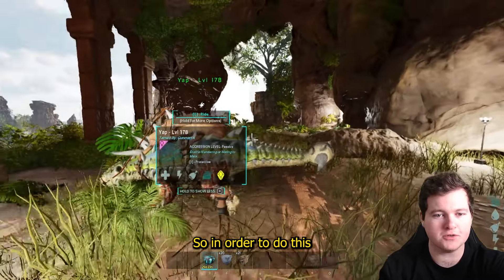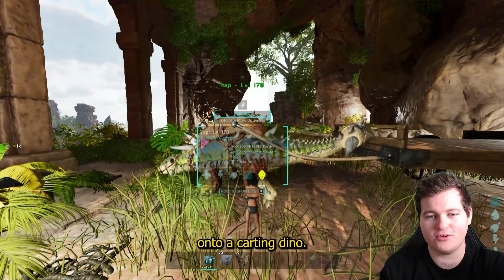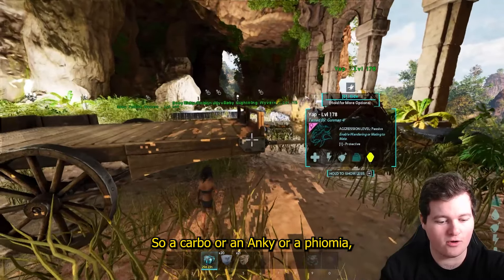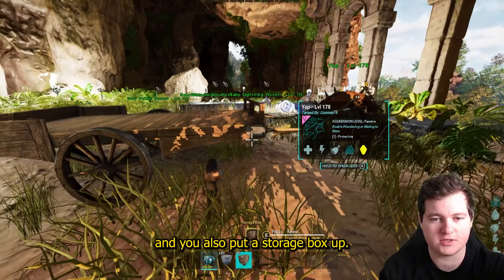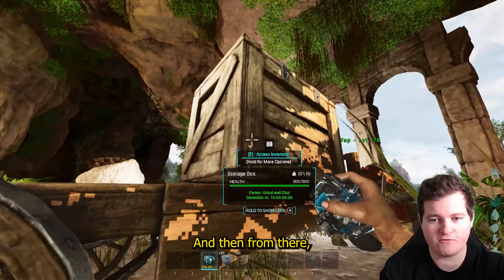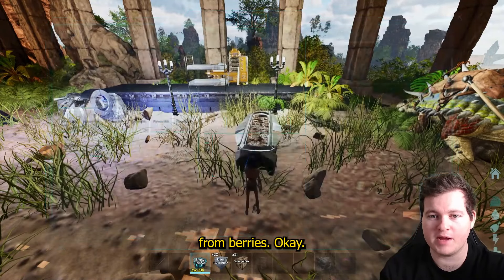So in order to do this trick, this little glitch, this tip — all you do is you put a platform cart onto a carting dino, so a Carbo, an Anky, or a Therizinosaurus. You have a tech trough nearby and you also put a storage box up. Just to check real close, there's nothing in the tech trough apart from berries.